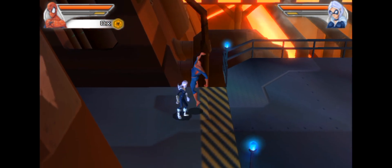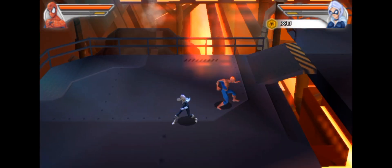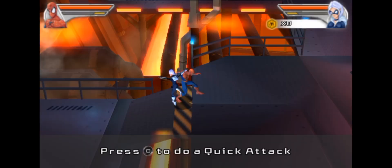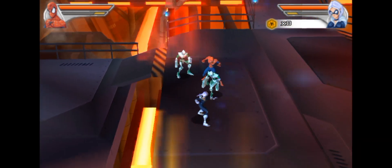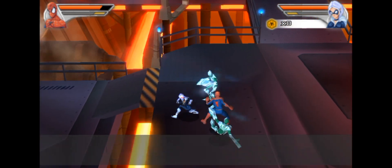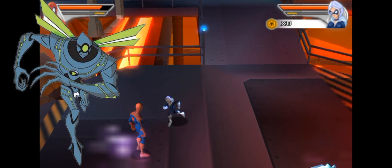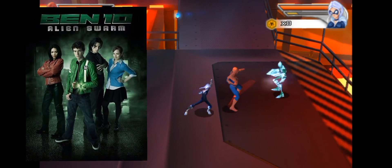Let's try to figure out the controls — Square for punch, X for jump, usual spots. We can switch characters with L1. I'm gonna play as Black Cat because I've played as Spidey in many games. Oh my god, these guys look like Nanomech from Ben 10! I think they also had a live action movie — Ben 10: Alien Swarm, yeah.